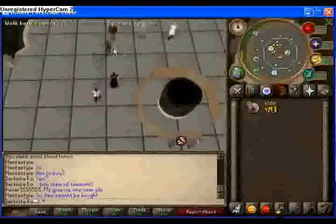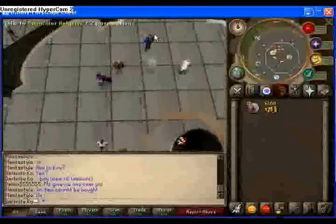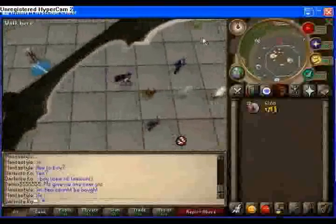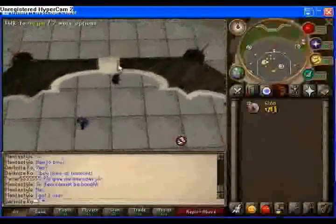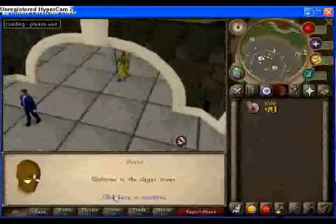These three people here — we'll come back to those after the skills. This guy here, he'll take you to the Slayer area.